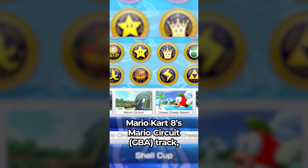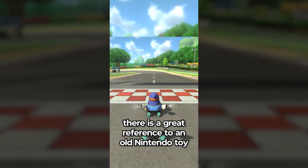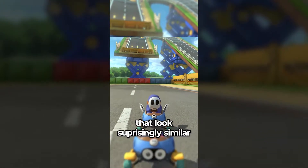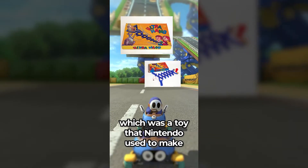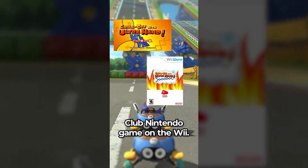Did you know that in Mario Kart 8's Mario Circuit track, there is a great reference to an old Nintendo toy? If you look at the anti-gravity section of the track, you will see that it is being held up by pillars that look surprisingly similar to the Ultra Hand, which is a toy that Nintendo used to make and surprisingly enough had its own Club Nintendo game on the Wii.